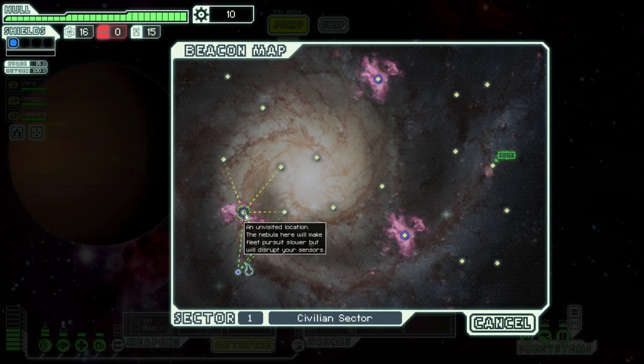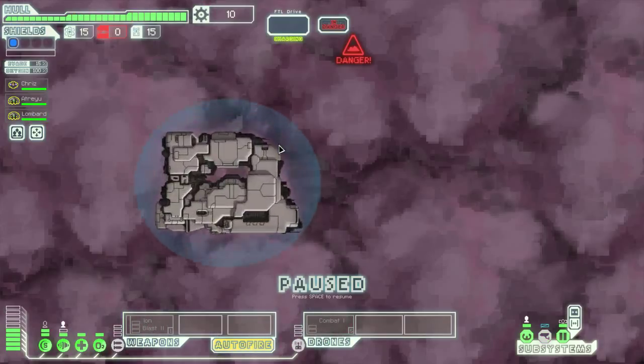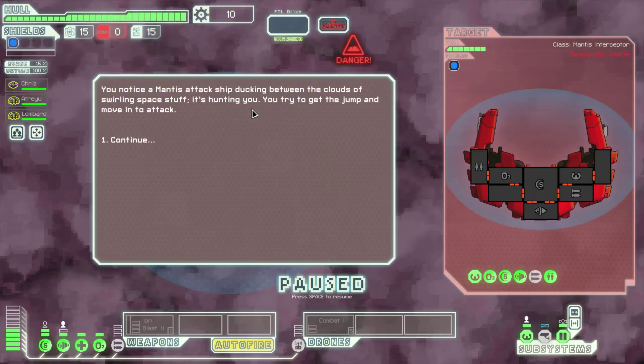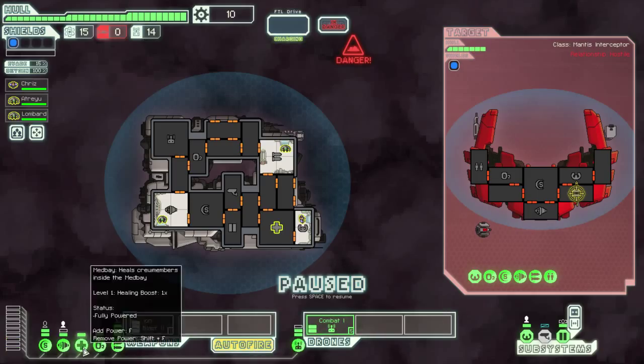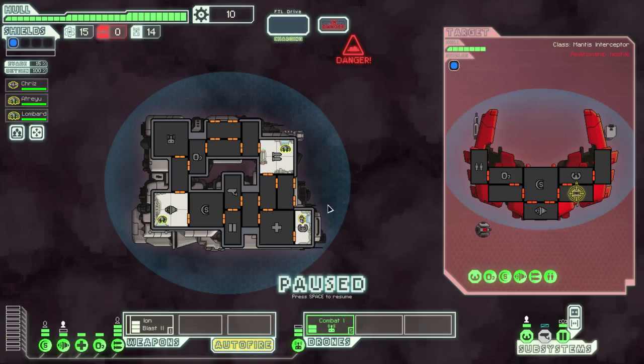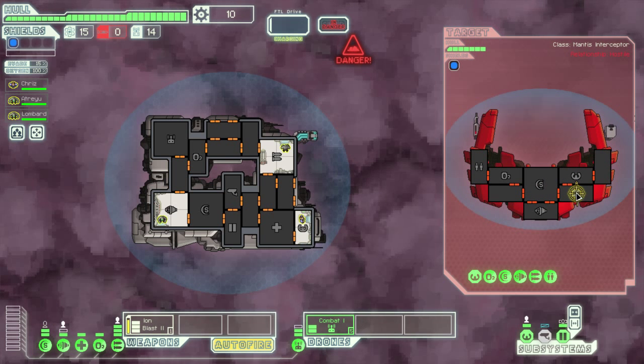We know how to play. And do the Nebula. Of course there's Mantis. Alright, let's try and take out his weapons, and then we'll power down our medbay for now. And bring up... I thought it was three. We'll bring up a combat drone. We're gonna auto-fire on his weapons.